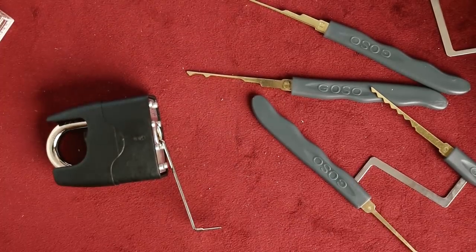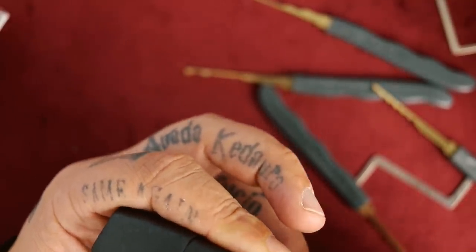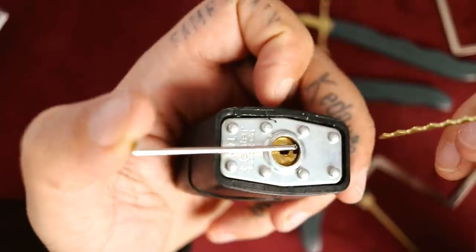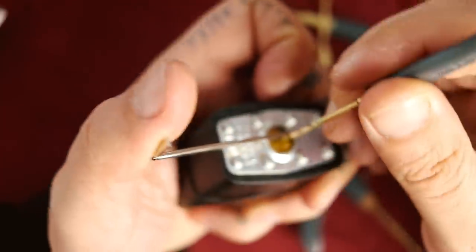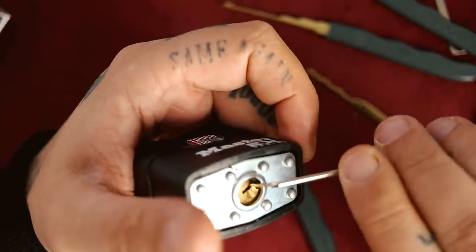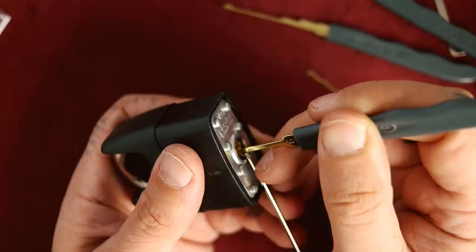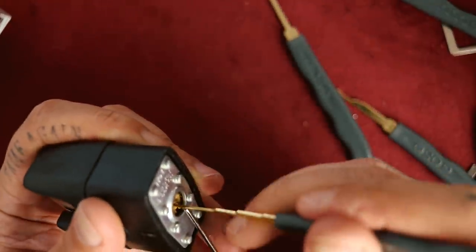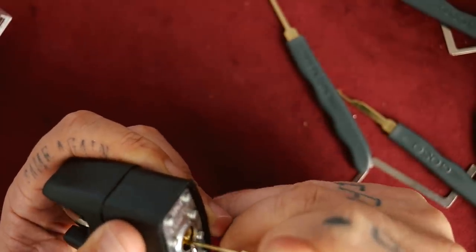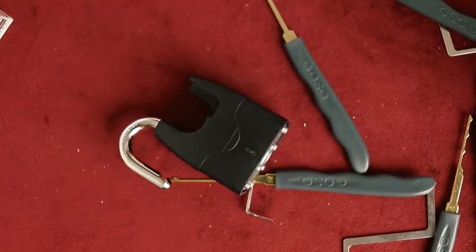I might have to take a step back and switch up my tools to something a bit different. I try the saw attachment but it's not working. I try inserting the tension wrench the opposite way, which might give me a little more control over the tension. Let's go — lock picking level 100 confirmed, boom baby. That's all five locks. All of these locks were just picked.